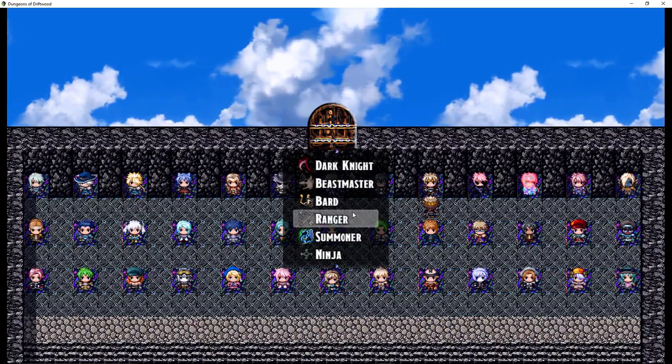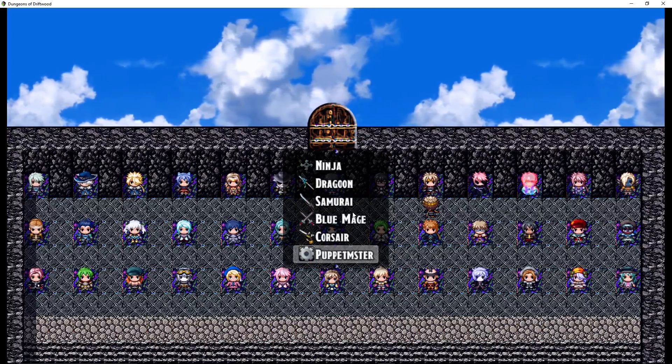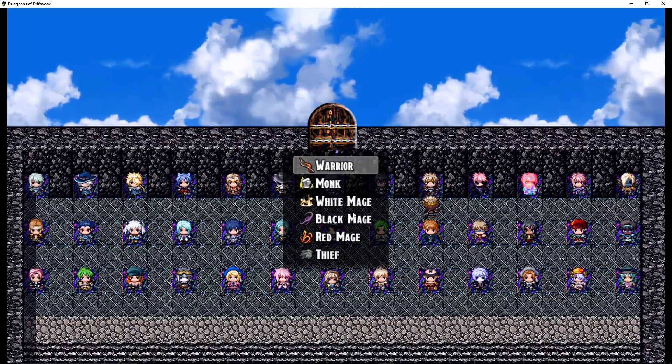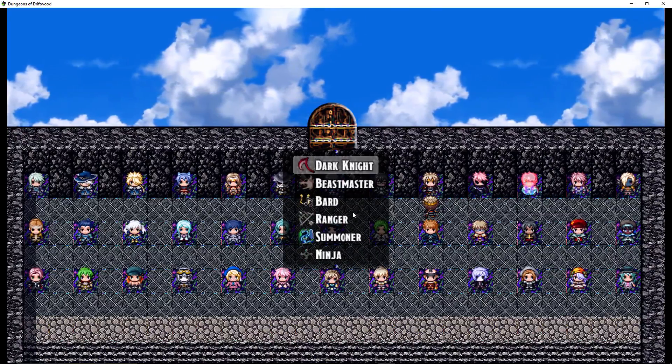We've still got to do the rest of these jobs: Beastmaster, Bard, Ranger, Summoner, Ninja, Dragoon, Samurai, Blue Mage, Corsair, Puppet Master, Dancer, Scholar, Geomancer, and Rune Fencer. So I've still got a lot cut out for me. Plus, I'm going to make my own custom classes on top of these.